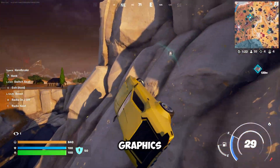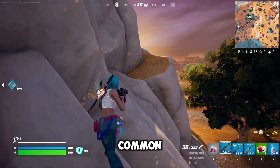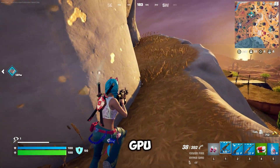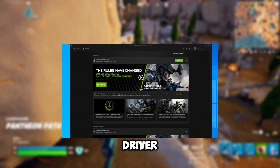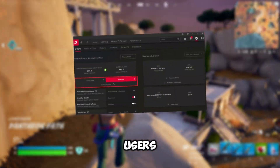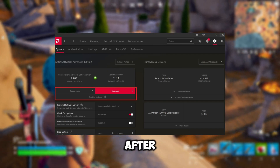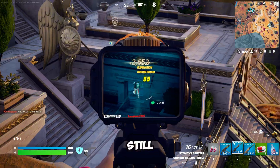Next, update your graphics drivers. An outdated driver is one of the most common causes of crashes. If you're using an Nvidia GPU, open GeForce Experience and download the latest driver. For AMD users, use the Radeon software app. Restart your PC after the update, and this might fix the issue instantly.